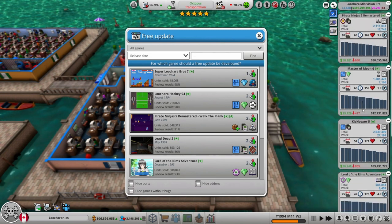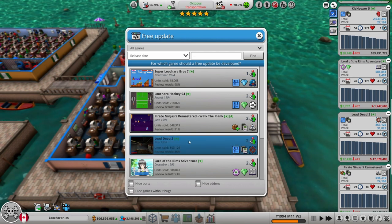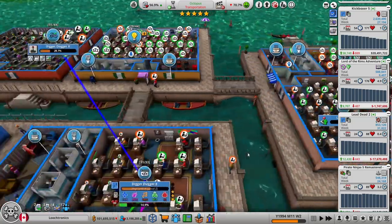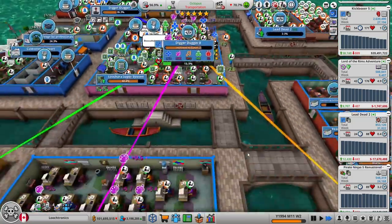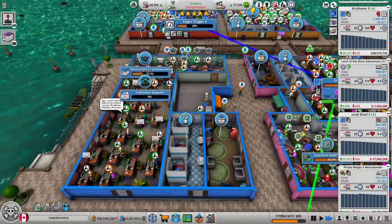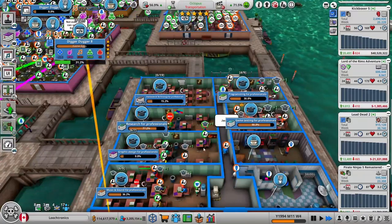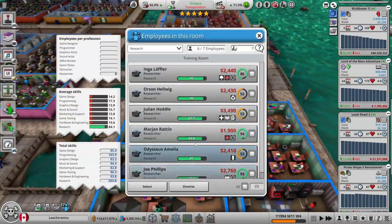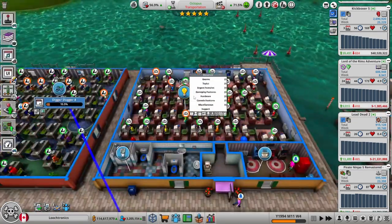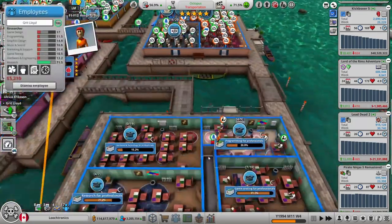How are these games selling? Kickboxer is selling pretty well. Lead Dead 2 is selling really well, considering it's only my second FPS game and it's not that great of a game — but that's better than I expected. Customer support room is still keeping up — they're doing what they need to do, which is good. We got two more maxed-out researchers.